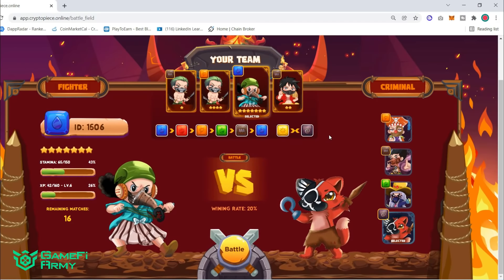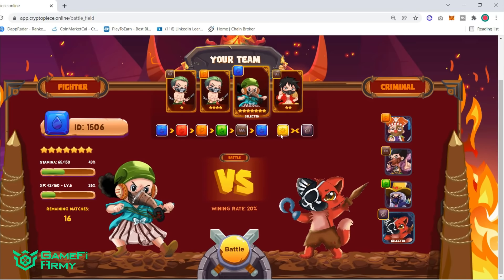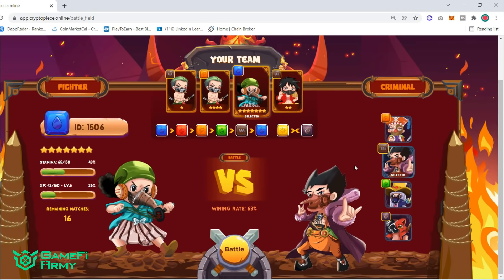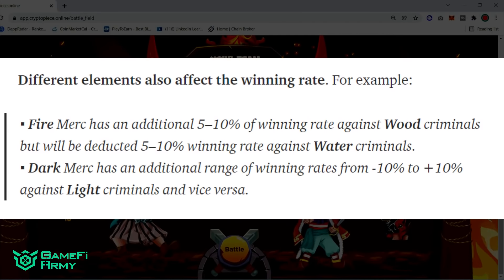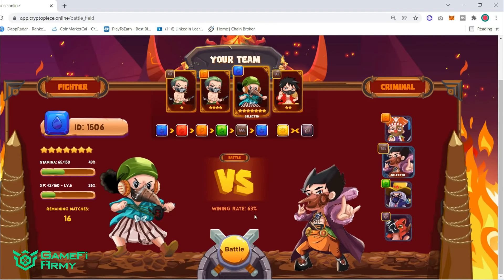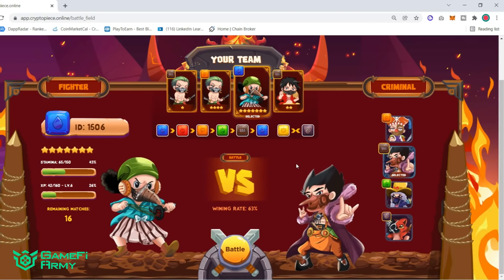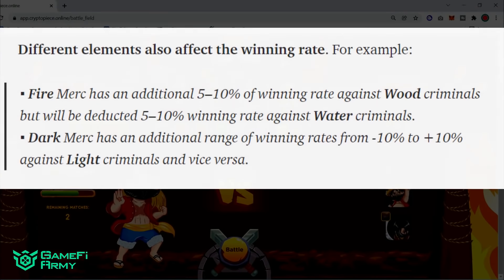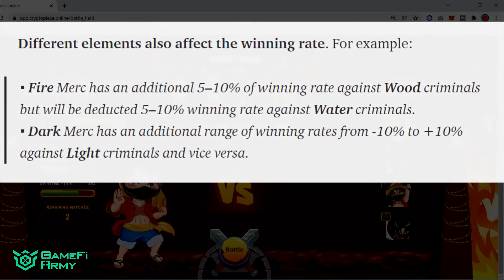You can increase your winning rate by using elements. There's a chain of elements — for example, water is stronger than fire, fire is stronger than lightning, and so on. If you choose enemies with a suitable element matchup, you can gain an additional 5 to 10% winning rate. However, choosing the wrong enemies can reduce your winning probability. For instance, my current winning rate is only 63% where normally it would be 70%. For light and dark elements, dark mercenaries have an additional range of minus 10% to plus 10% against light criminals, and vice versa.